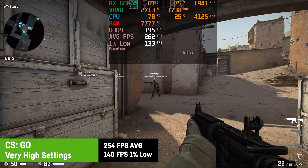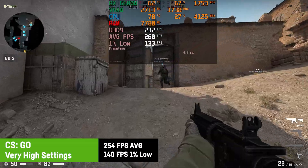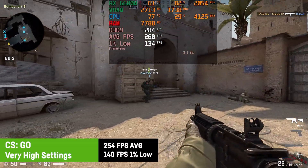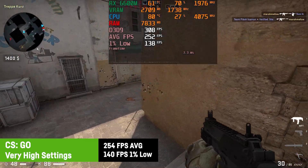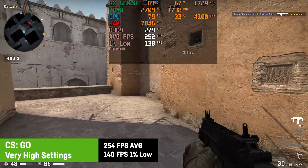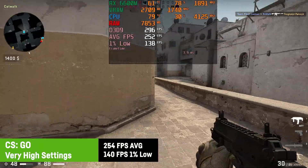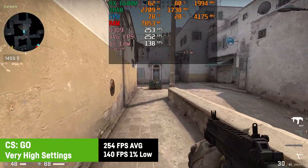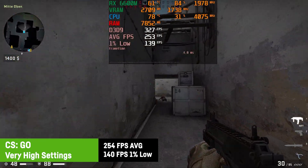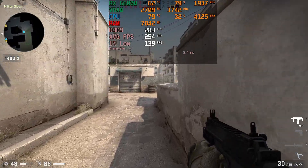For CSGO I was choosing the highest settings, resulting in an average of 254 FPS and a 1% low of 140 FPS on Dust2 — a map I actually played for the first time back in 2001. Paired with the 144Hz screen you'll get a very good experience for this title.